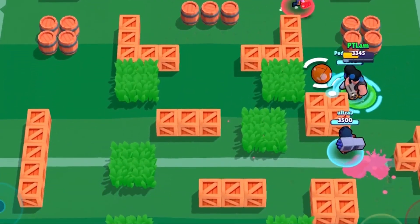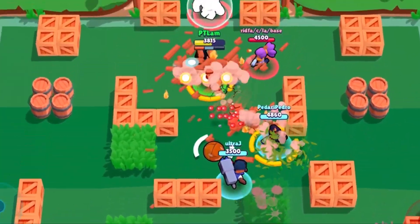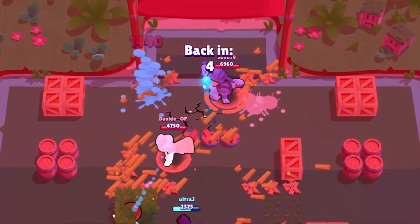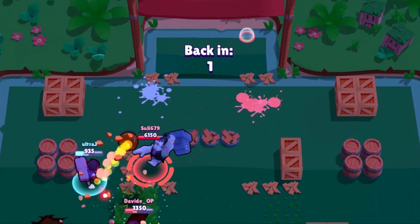Bull is very effective and mobile with his high health and charge that destroys obstacles. He can easily clear openings in the playing field, making it easier for your team to make a successful shot.